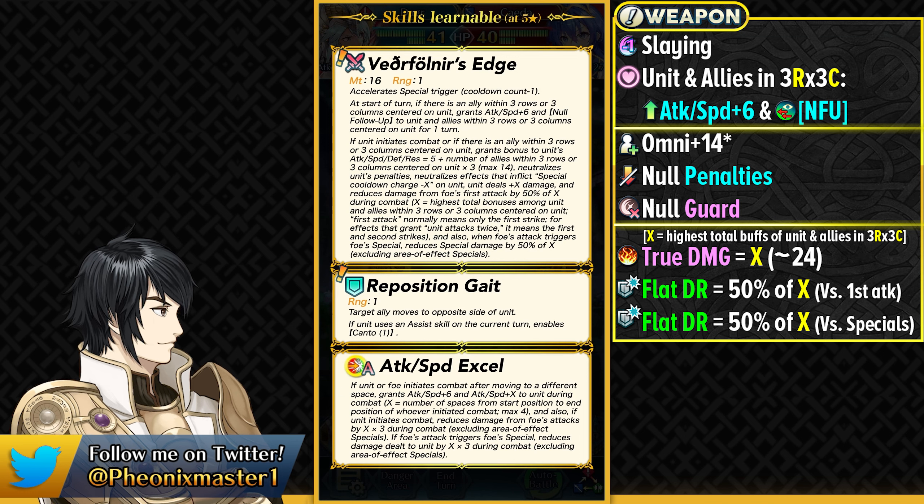Vidovner's Edge gives her minus one special cooldown at start of turn. If there's any kind of ally in 3 rows or 3 columns centered on her, she gives herself and those allies plus 6 Speed and Attack buff and also the Null Follow-Up status. Null Follow-Up is useful because we're seeing it less and less on these kinds of units — and unlike Infantry Null Follow-Up, this can be used to give Null Follow-Up to any kind of ally regardless of movement type. If she initiates combat or there's any kind of ally in that range, she gets plus 14 to all of her stats. She also has Null Penalties built in, so she doesn't care about debuffs or ploy skills. And she also has Null Guard built in.